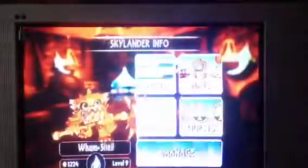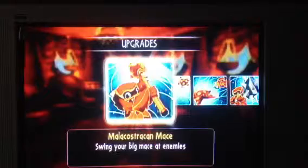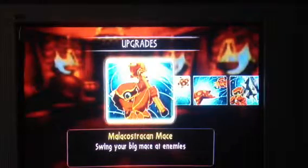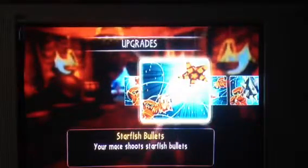Those are the three upgrades. The Malakostrian Mace — swing your big mace at enemies. Starfish Bullets — your mace shoots starfish bullets, because that is totally normal.